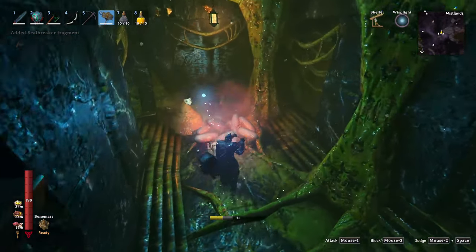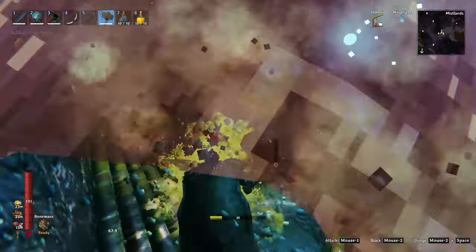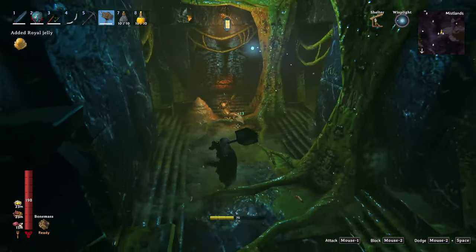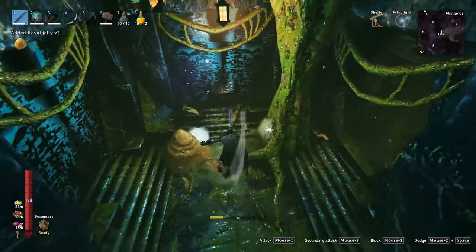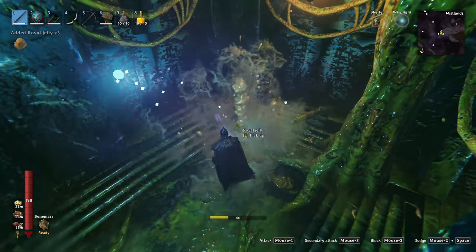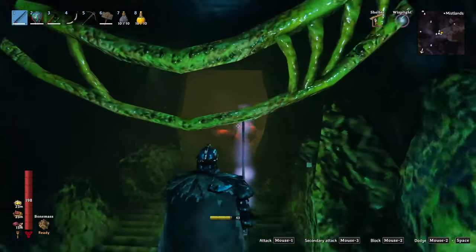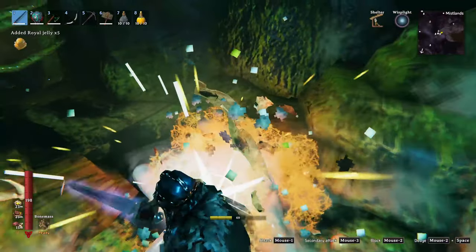Speaking of hammer — boom! And yes, just in case you're wondering, the sound effects are indeed necessary. It just never gets old. We have some jelly, and we still have two small creatures we haven't killed yet. Let's just use the sword because we don't want to damage the wall, and then we'll continue down here since the pathway is already opened. We should probably use the sword here as well because I don't want to open up another pathway.